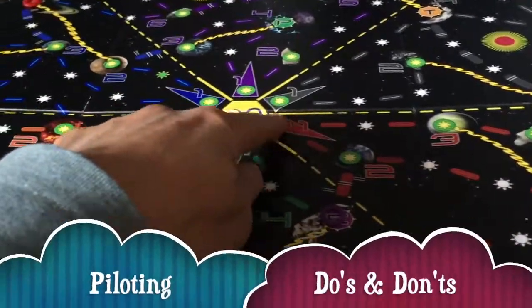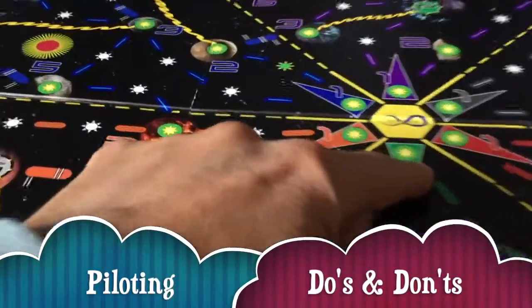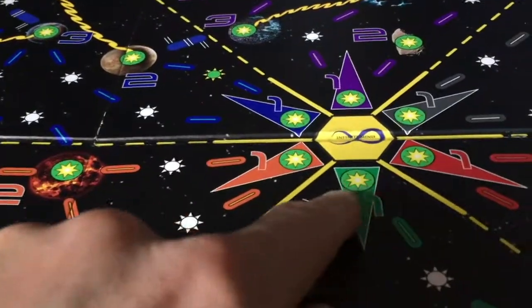When we travel, we cannot go through the sun, so we actually have to go around. We cannot go between sector prisms — we can only travel through them.